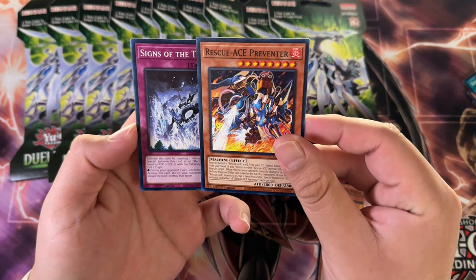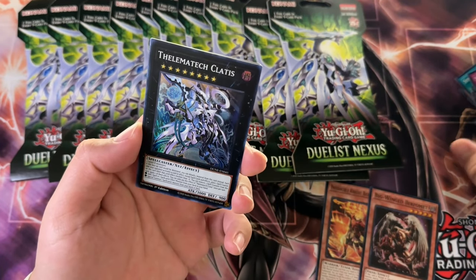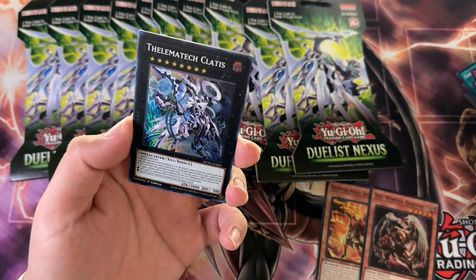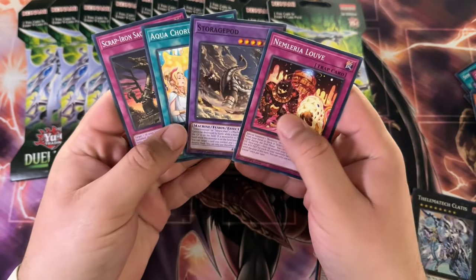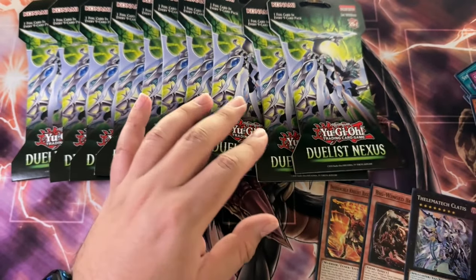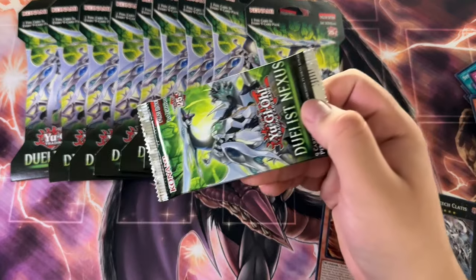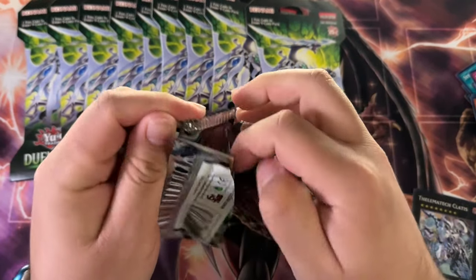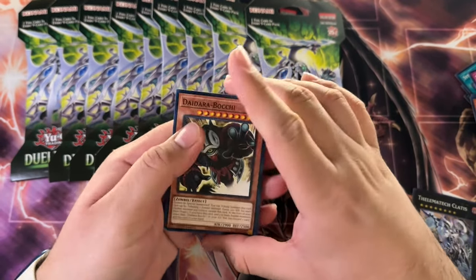Rescues — this card never really took off. We got a Thelamatech Cletus; I don't think that took off either. So I'm seeing a trend here. A lot of stuff here supported interesting archetypes that people have interest in, not necessarily me, but the archetypes themselves never took off. That's why.